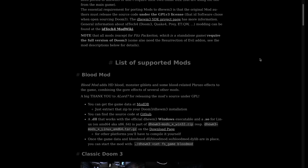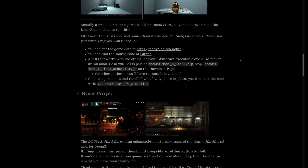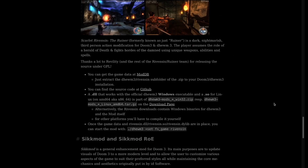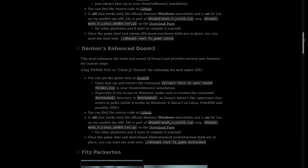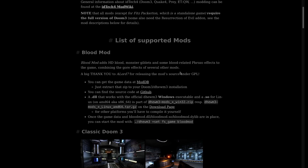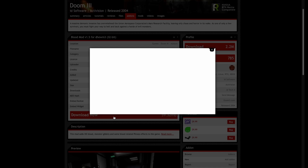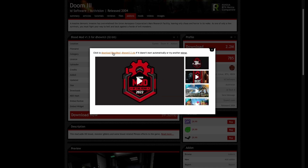Now let's look at the official Doom 3 mods page. It lists a variety of Doom 3 add-ons that work with BadoSierra's Doom 3 engine port, and you'll usually find download links here. Keep in mind not all Doom 3 mods are compatible with this engine, so if you don't see a particular mod on the page, it might not work. But for most popular mods, you'll find everything you need right here.